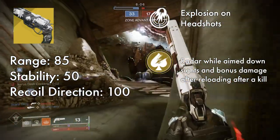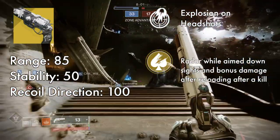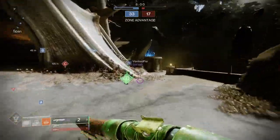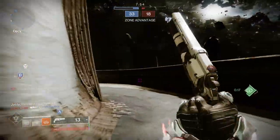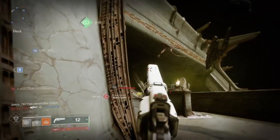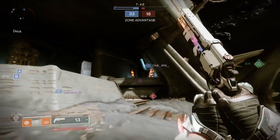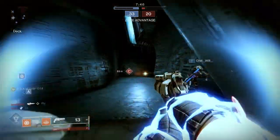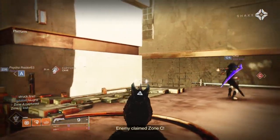Ace of Spades also gets a radar while ADS-ing, giving you more information on whether you're being pushed or if your opponent is rotating. The only real drawback is that you are unable to switch your gun when you have Memento Mori active, or it will remove the buff. I sometimes find myself trying to use Ace up close instead of my shotgun just to preserve the Memento Mori buff.